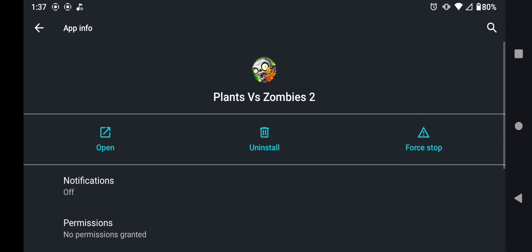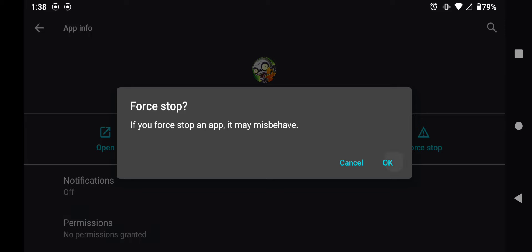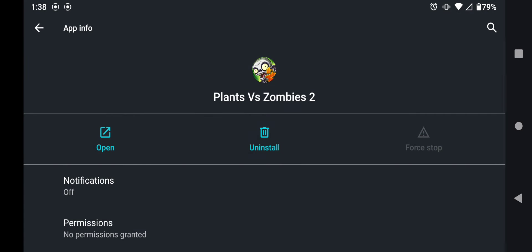You're going to force stop the app. This step is not really necessary — it just helps refresh the game's files so the file we put in will work. But we're going to do it anyways: force stop it, wait a few seconds, and then open the app again and wait for it to load.